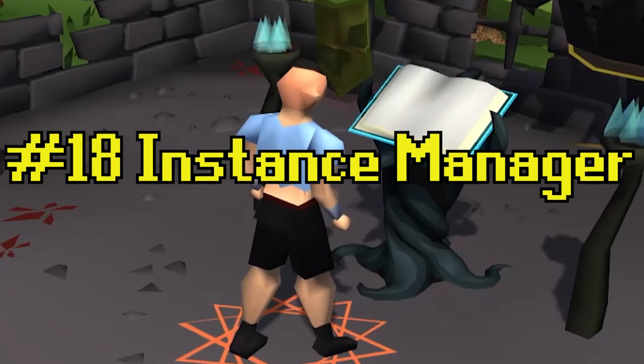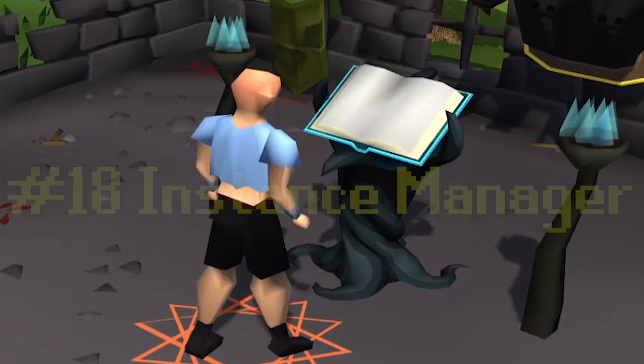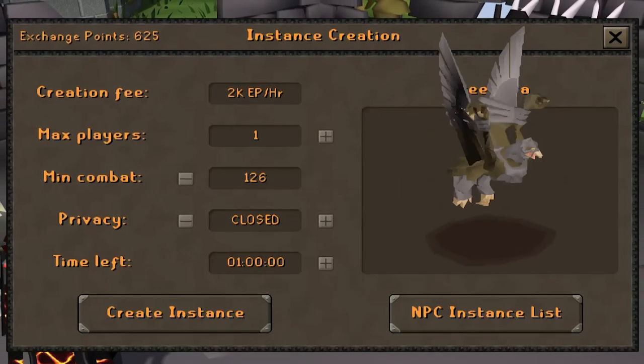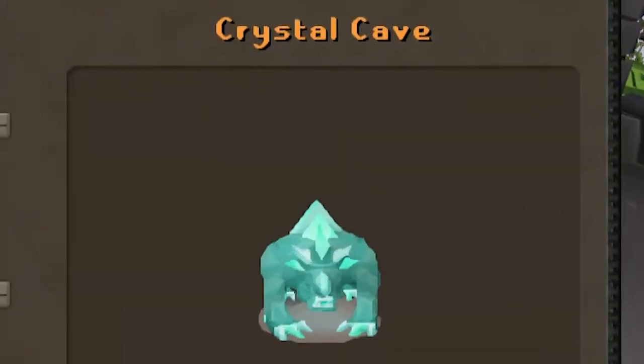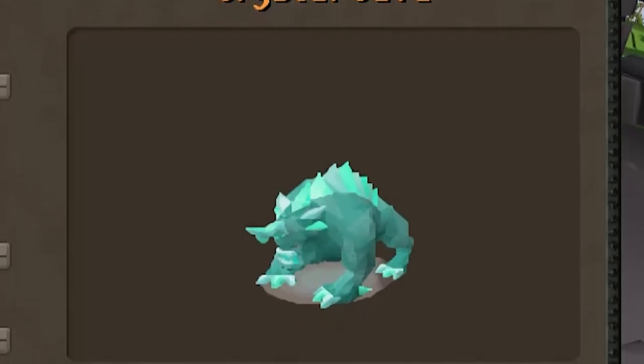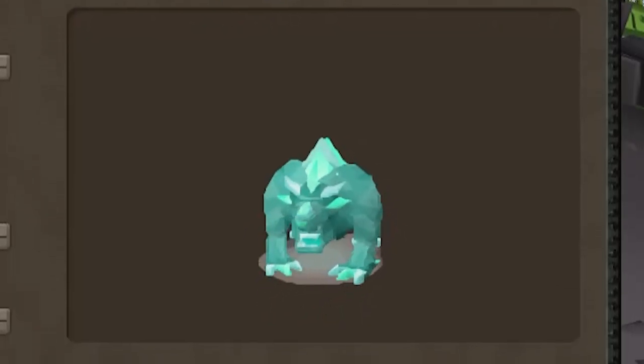Tip number eighteen: use the instance manager. In my opinion, not enough people take advantage of this. Not only can you create your very own instance for every single God Wars boss, but you can also create instances for things like Crystal Cave for Crystal Slayer as well, and I don't think enough people know that.